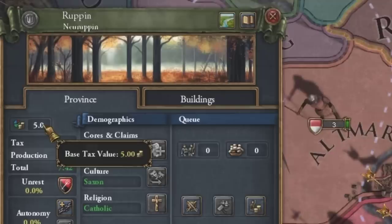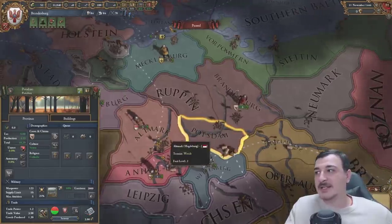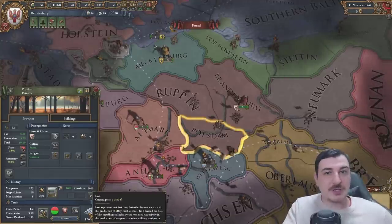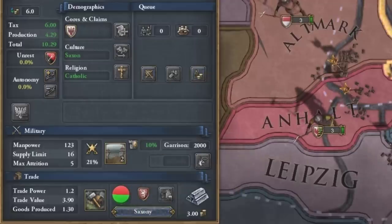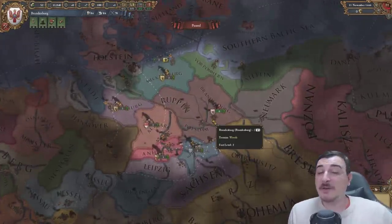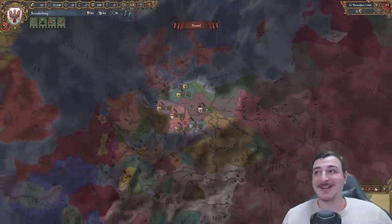Instead, what we have is a value for our tax which is different based on each province - we got 7 tax value in Berlin, 6 in Potsdam, and so on. We do still have our production and trade values. Also take note: every province has a fortification. We got level 2 forts in Brandenburg, Potsdam, and Ruppen, so whenever you go to war, get ready for a very long and hard war because you're going to have to siege down a ton of things to win.